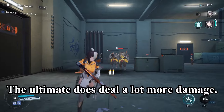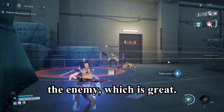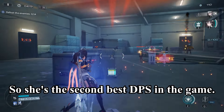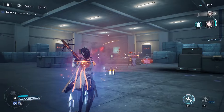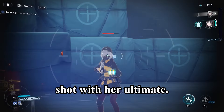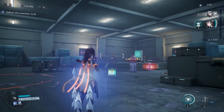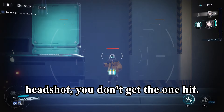The ultimate does deal a lot more damage. I can nearly one-shot the enemy, which is great — that's why she's a powerhouse. She's the second best DPS in the game and the best free-to-play DPS. The reason why is because she can one-shot with her ultimate, provided you can hit the headshot. If you miss the headshot, you don't get the one-hit kill.